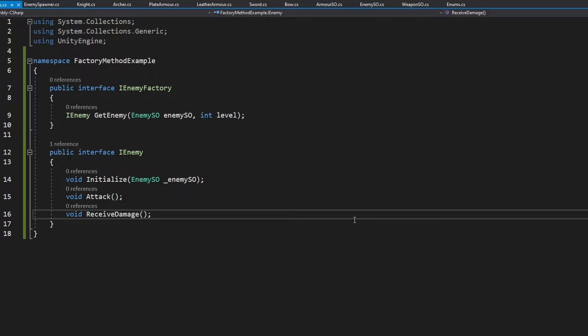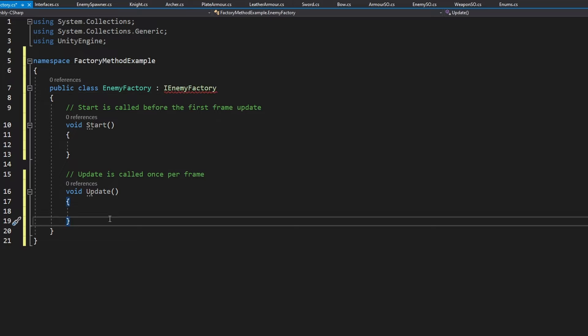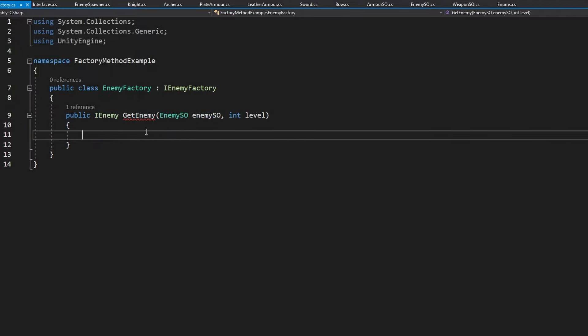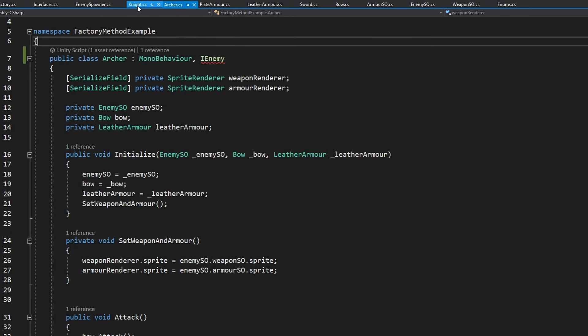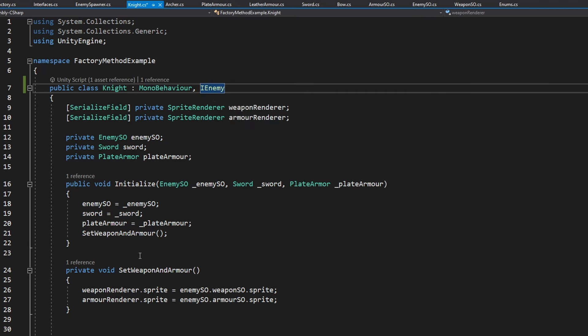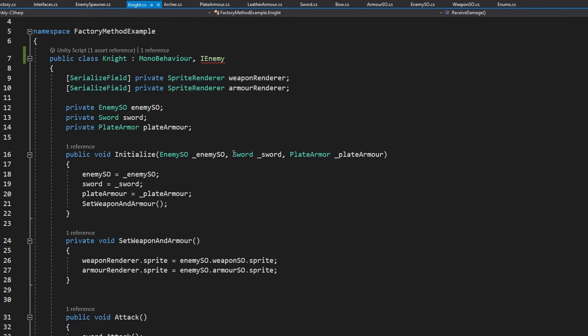Now let's get to the concrete creator, which should be the concrete EnemyFactory. This one will inherit from the creator interface, the IEnemyFactory. I'm not going to make the EnemyFactory a MonoBehavior, so I cannot use those two functions, and instead we'll just implement the interface — that's the getEnemy function. This function will return us some enemy. Now let's create the concrete products, which in my case can be the knight and the archer, so both of these will be inheriting from the IEnemy. Now the initialize function is not going to work perfectly right away, because for the archer I would want it to take the bow and the leather armor, but for the knight I want it to take the sword and the plate armor.